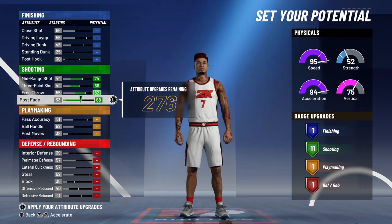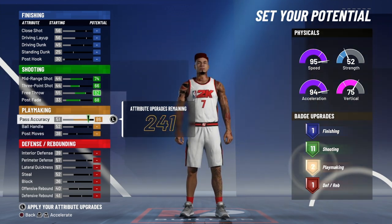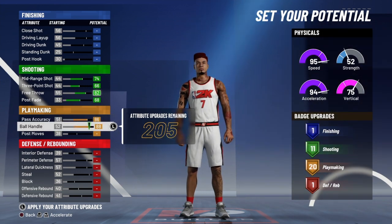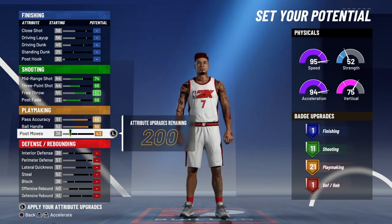This is not a shooting build — it's more like a mid-range build that can facilitate the ball and play crazy good defense. We're gonna max that pass accuracy because passing is super important; it's a pass-first kind of build. We're gonna max that ball handle — you get an 88. Then put that post move up to 43 to get the maximum number of playmaking badges.